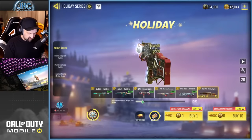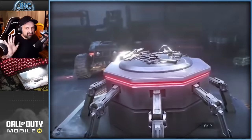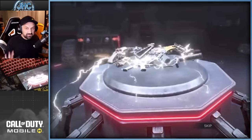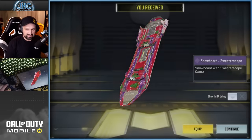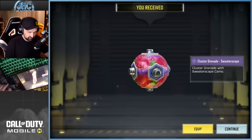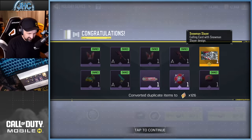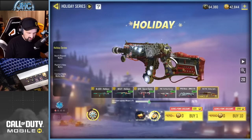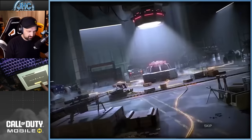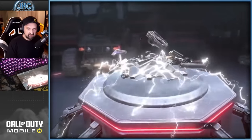Next 10 spins, again free. The rings are still red — I think that's how it works but I'm not sure. We'll figure it out because I'm not stopping until I get my legendary. Results: snowboard BR vehicle of choice, cluster nade, legendary calling card — snowman slayer. Mostly dupes now, which is going to happen after a few spins.